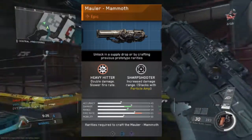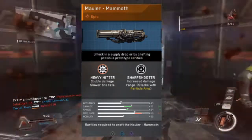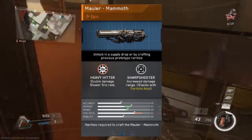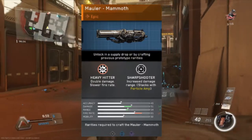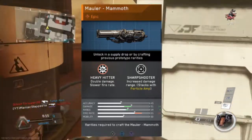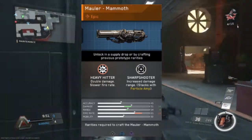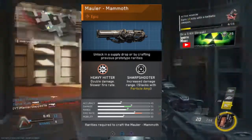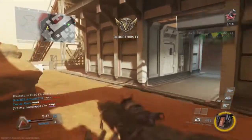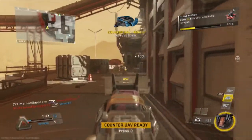The Mauler Mammoth is a two-shot kill at any range, which is absolutely ridiculous, making it a melt machine. It has 80 bullets per clip, so if you work that out — two-shot kill, 100% accurate — you're going to get around 40 kills per clip. On average you should be getting around 20 kills per clip, which is absolutely insane.